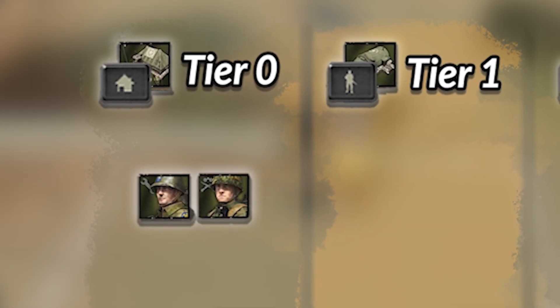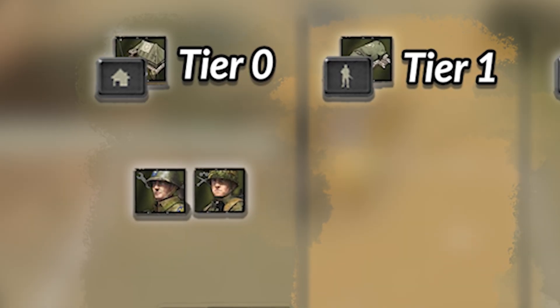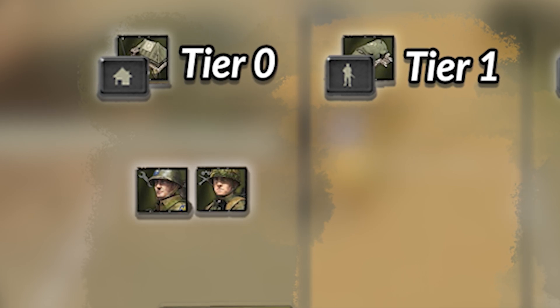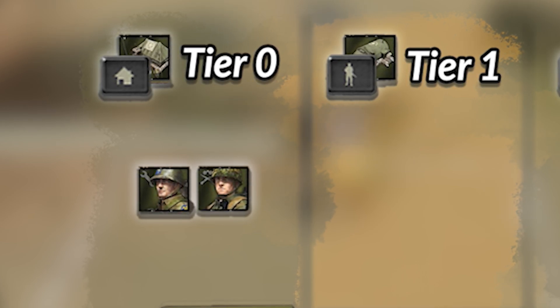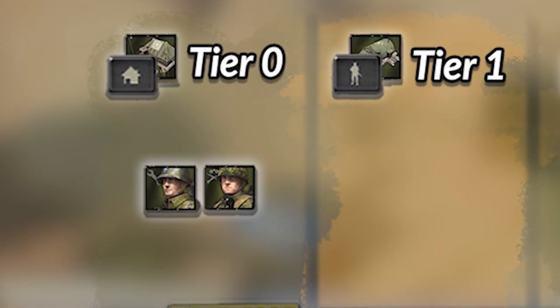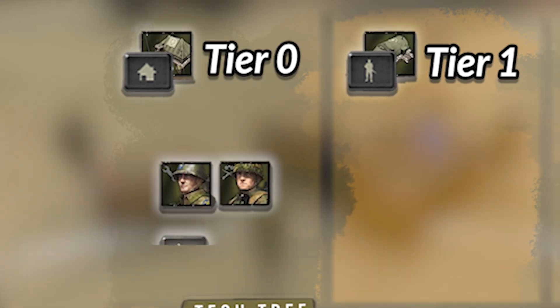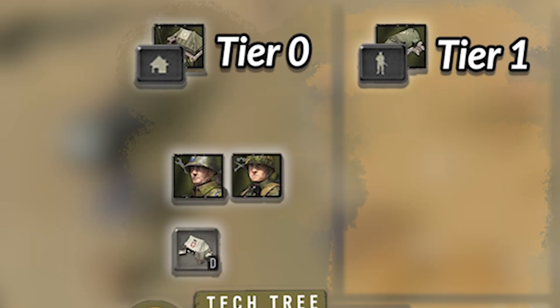The scout squads themselves are quite nice, as they can cap territory faster than other infantry, and once you get the 25 munitions upgrade on them, they gain access to both a flare and a smoke for free, making them an excellent machine gun counter. There is also the medic post in tier 0, which provides the US with healing.